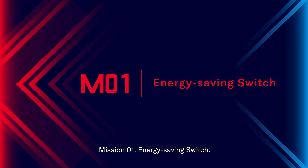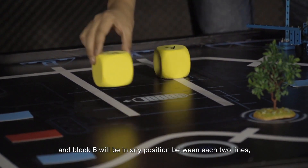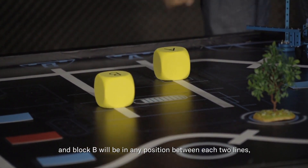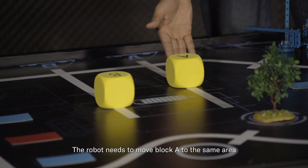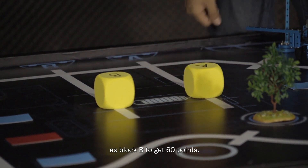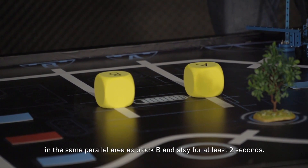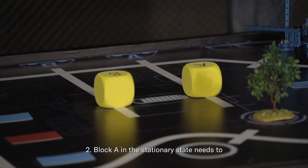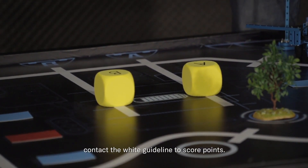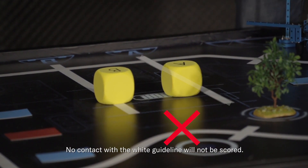Mission 01 – Energy Saving Switch. In the ignition state, block A will be within the white square, and block B will be in any position between each two lines, determined randomly before each match starts. The robots need to move block A to the same area as block B to get 60 points. Scoring details: block A in the stationary state must be completely in the same parallel area as block B and stay for at least 2 seconds. Partly in will not be scored. Block A must also contact the white guideline to score; no contact will not be scored. The subsequent state does not affect the scoring.